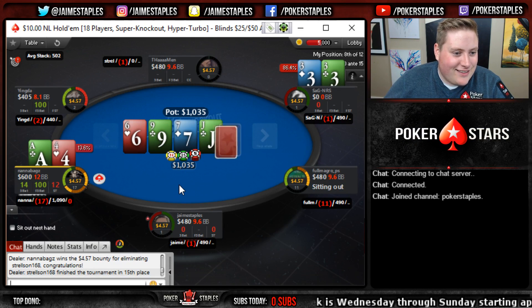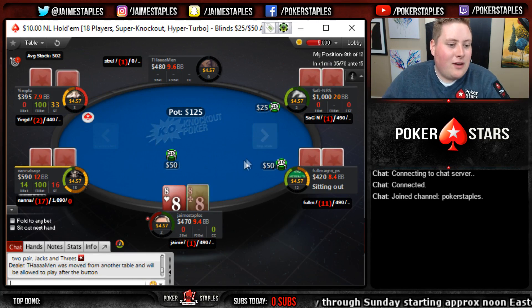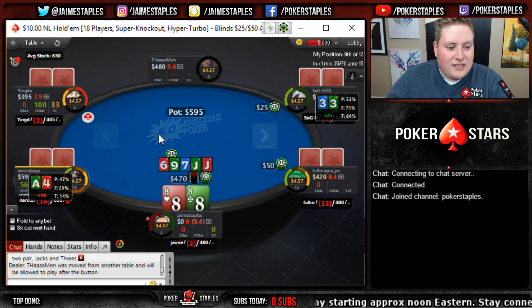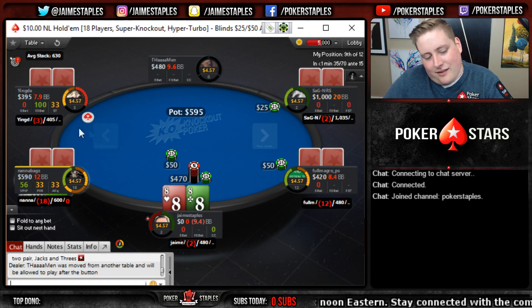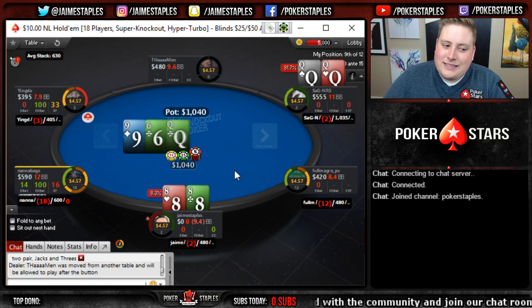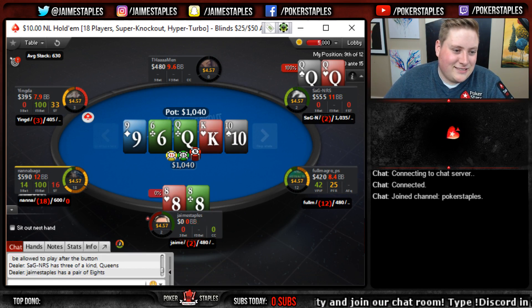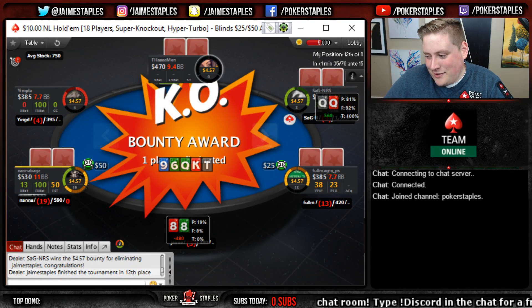Another shove from Nana bags, ace four against threes. Selfishly what you want in this format is for all the short stacks to double, because you want the ability to earn knockouts yourself. We're all in with pocket eights hoping to get a call - we do get a call, but we see pocket queens. Uh oh.